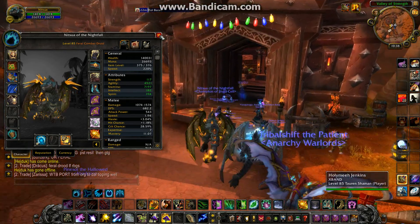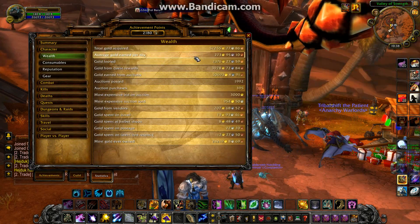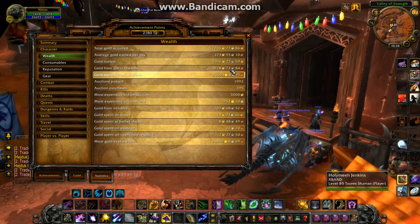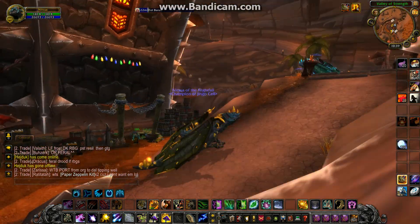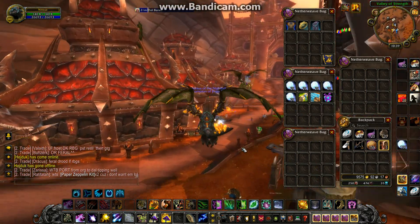Now to the gold. First I'll show you my statistics — the wealth. I have earned 50,693 gold from auctions, which I find very not bad. And I also have a Vial of the Sands, as you can see. And then 9,500 gold in my bag right now.